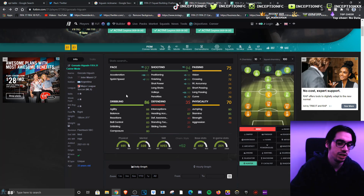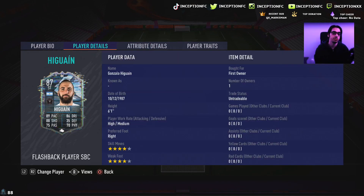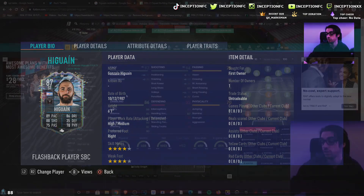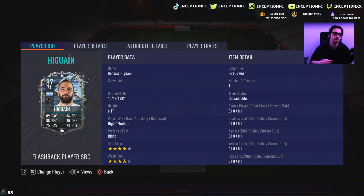It'd be really nice if he had the finesse shot trait, but it's not necessarily a huge deal because with the engine chemistry style he still has really good base card stats for shooting. He's definitely an incredibly usable card with whichever chemistry style you give him. The big test is whether it's worth giving him that dribbling boost because he is a six foot one player with a unique body type — that's going to be very important to look at.